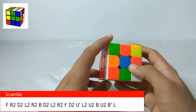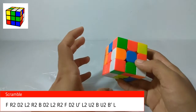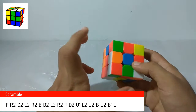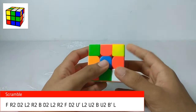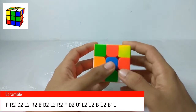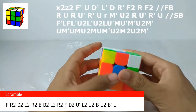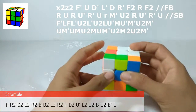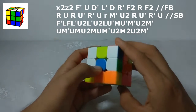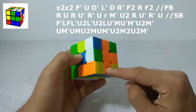So what I can do is an F prime, U, D prime, L, and then D. That will live here and here. So R prime, F2, R, F2. So not like that — F prime, U, D, R, L prime, D, and then R prime, F2, R, F2. And then this leaves me with this case.